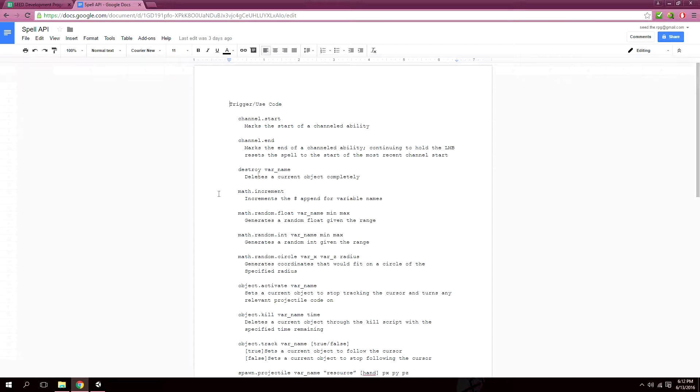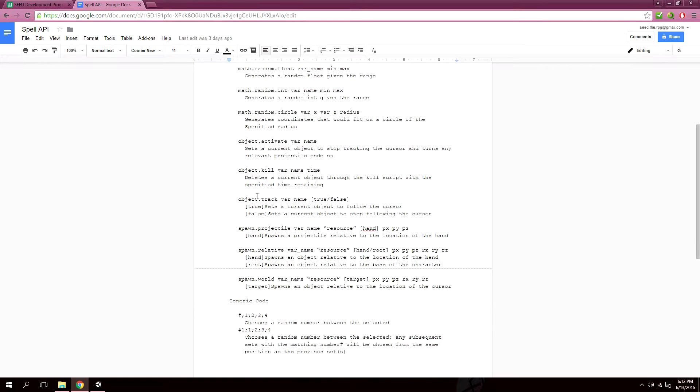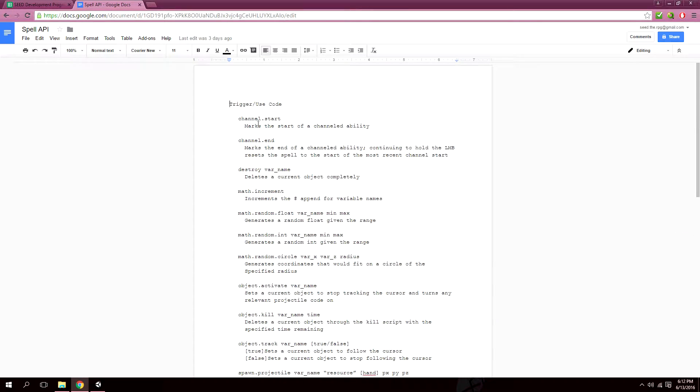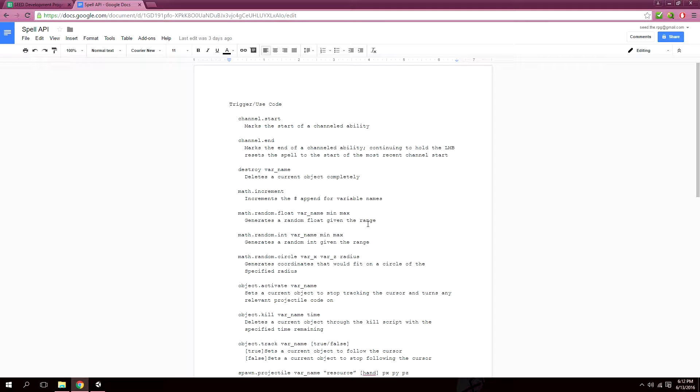So I'm just going to pull it up here — this is what I've been working on. Around the last time, there were about four or five of these things, mostly just the object commands. But since then, over these past two weeks, I've added in everything else: the ability to start a channeling spell, the ability to generate random numbers. In general, this has expanded significantly and has allowed the use of some interesting new spell designs.